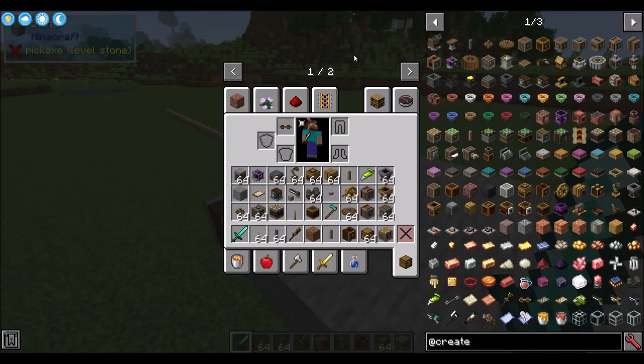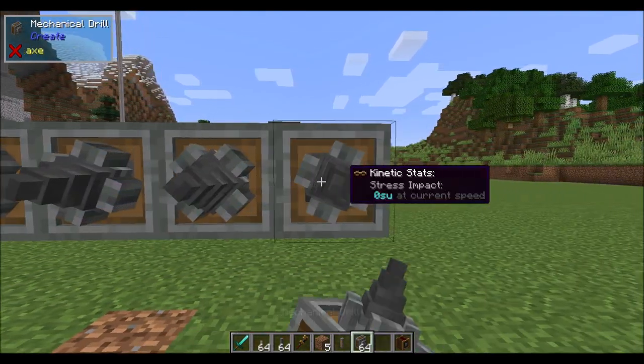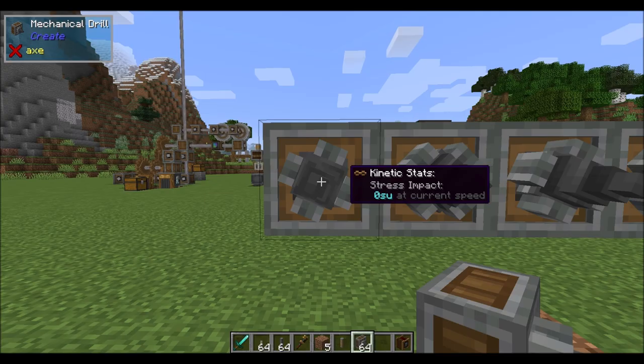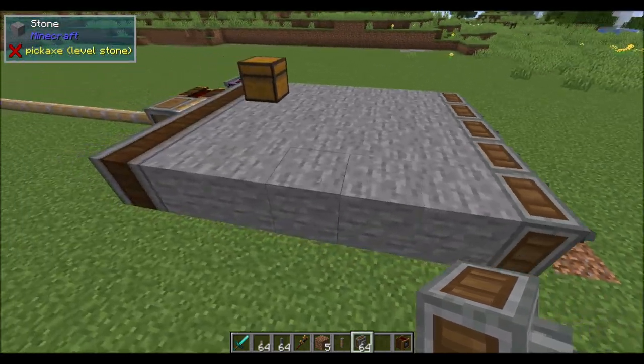There's obviously a lot you can do here with the sequenced gear shift combined with pistons and sticky pistons, and in episode four we're going to see some cool things you can automate. The rotational radial chassis also works with this, and this is a great thing to use the mechanical drill, the mechanical saw, and the deployer on. Mechanical drills are a device suitable for breaking blocks, movable with pistons, bearings, or other controllers. When powered by kinetics it acts as a stationary block breaker, also hurts entities in its effective area, and while moving breaks blocks with which the drill collides.